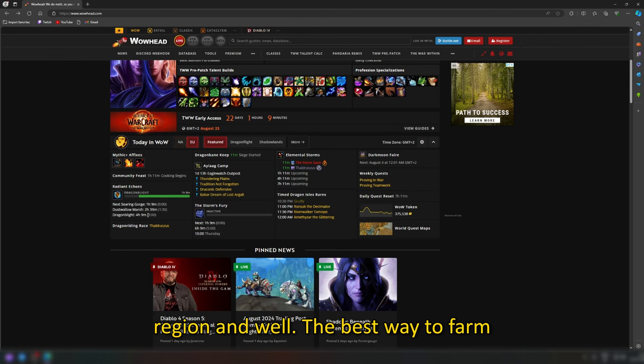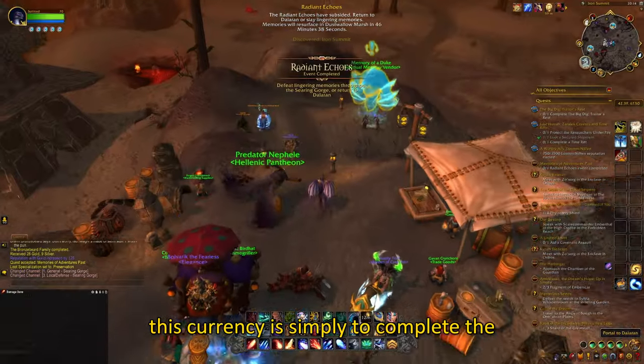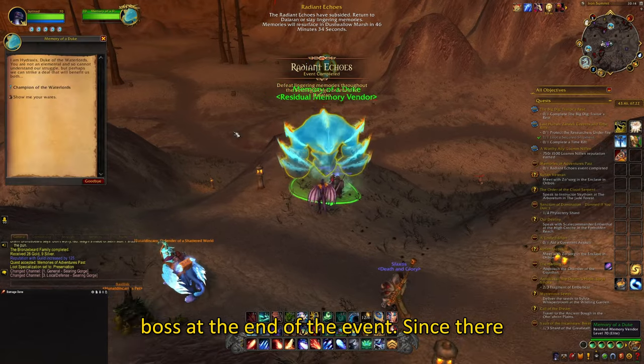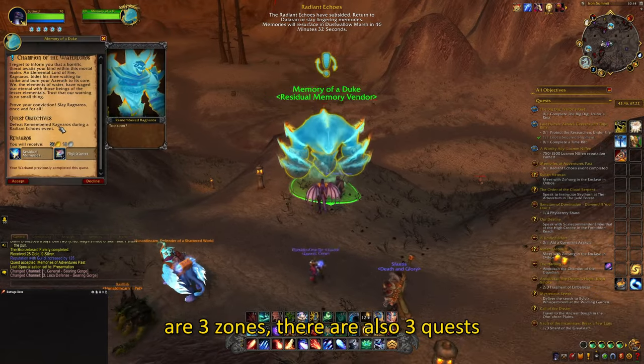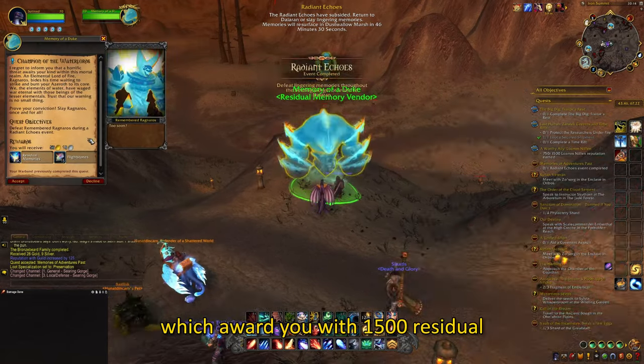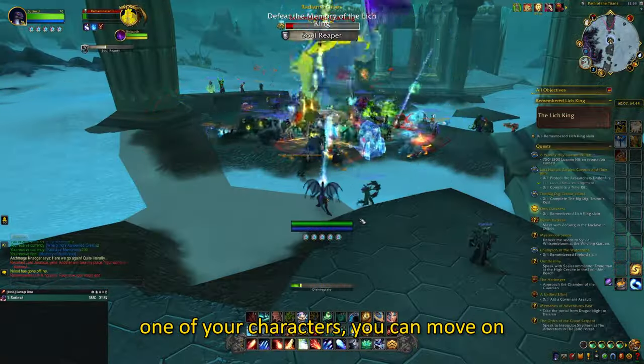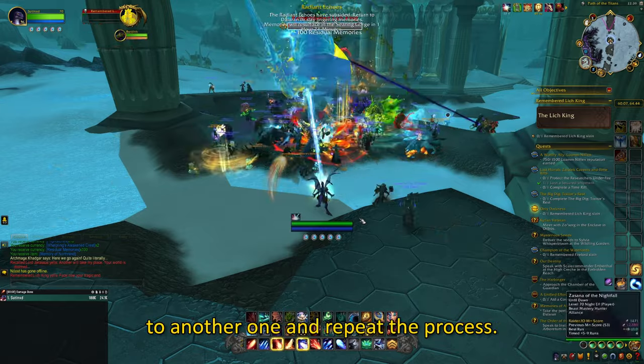The best way to farm this currency is simply to complete the quests which want you to kill the main boss at the end of the event. Since there are 3 zones, there are also 3 quests which award you with 1500 residual memories each. Once you have done it on one of your characters, you can move on to another one and repeat the process.